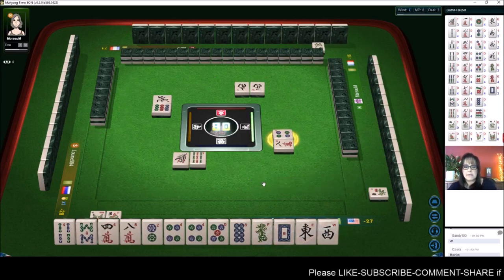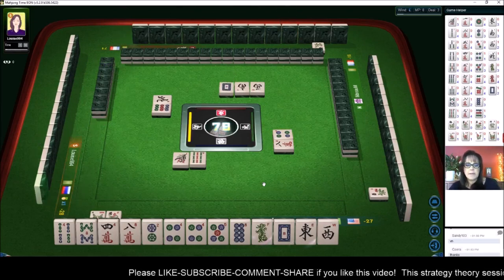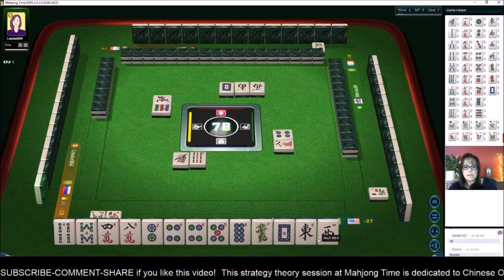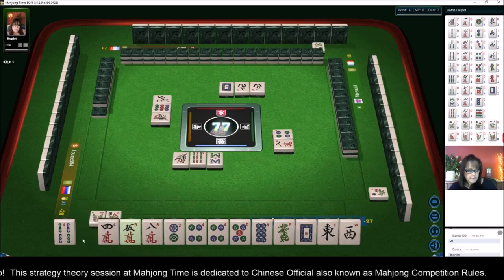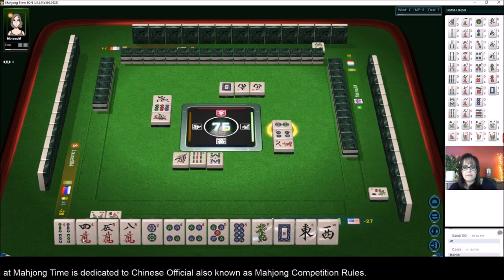Let's stay concealed, let's wait. We do have all the fours — white dragon, but we just let one go. There's a south out, a white out, and a west out. One bamboos — five crack. Let's get rid of the eight bamboos. I'm thinking half flush with valued honor.